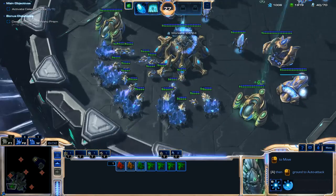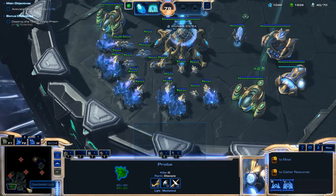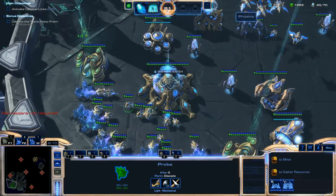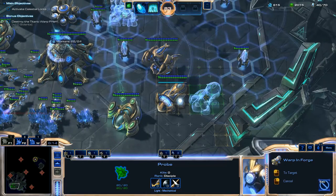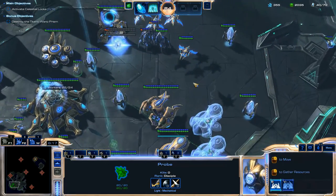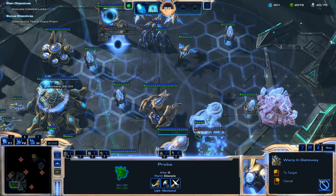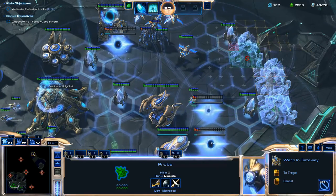At the time I didn't have any Graviton Beams cooled down, so I wasn't able to pick up those enemy units. But once I head back I should be able to again. I'm going to throw down some more Forges like I said, and then a couple more Gateways — because I had a stockpile of minerals — that will turn into Warp Gates.